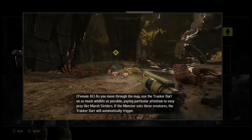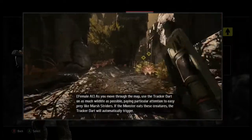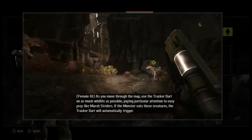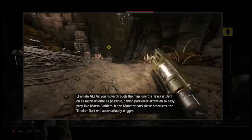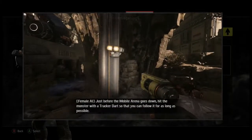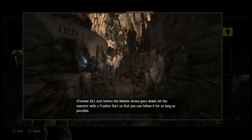As you move through the map, use the tracker dart on as much wildlife as possible, paying particular attention to easy prey like marsh striders. If the monster eats these creatures, the tracker dart will automatically trigger. Just before the mobile arena goes down, hit the monster with a tracker dart so that you can follow it for as long as possible.